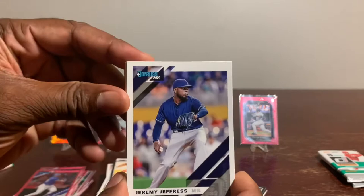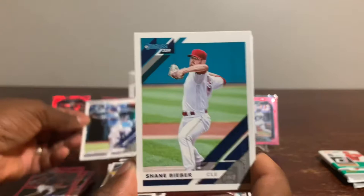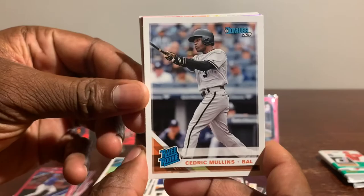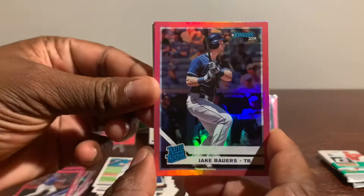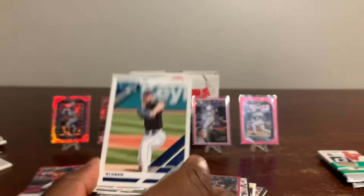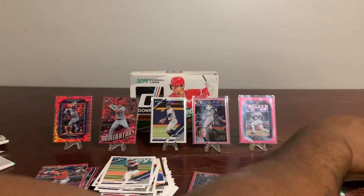Up next, popping into your screen: Mr. Jeremy Jeffress, Whit Merrifield, Shane Bieber, a rated rookie of Cedric Mullins, a nice pink rookie rated rookie of Jake Brentz, Carlos Carreon franchise features, Trey Mancini, and Corey Kluber. Last two packs.